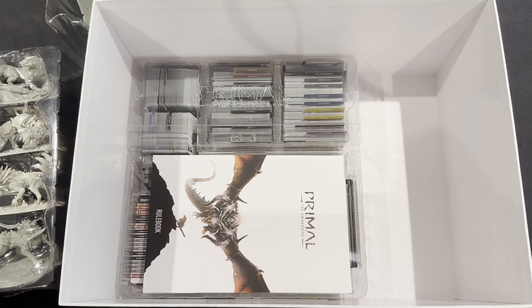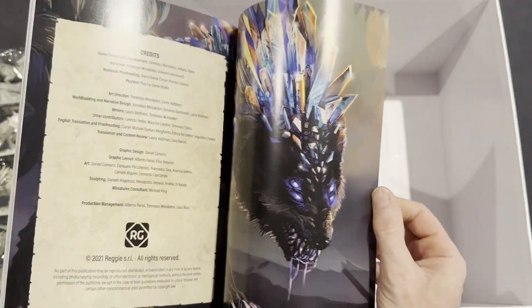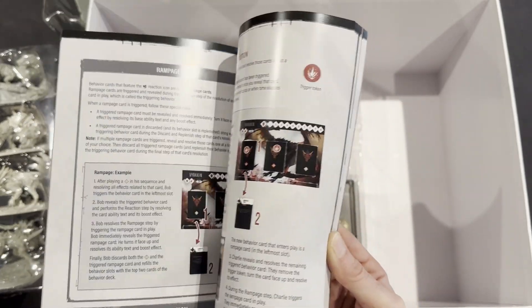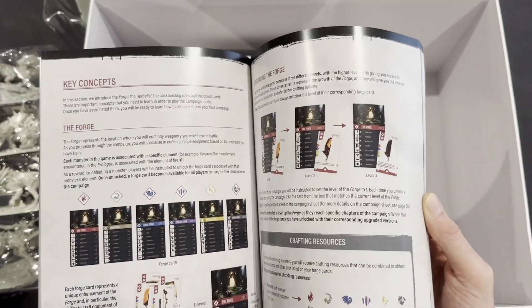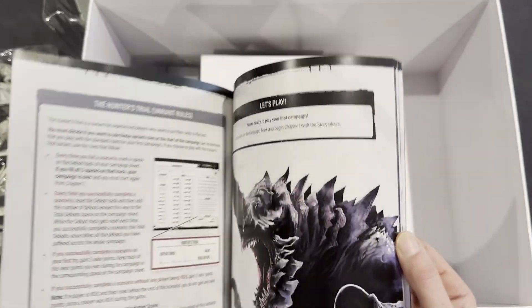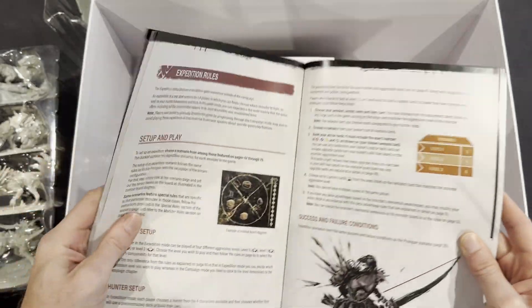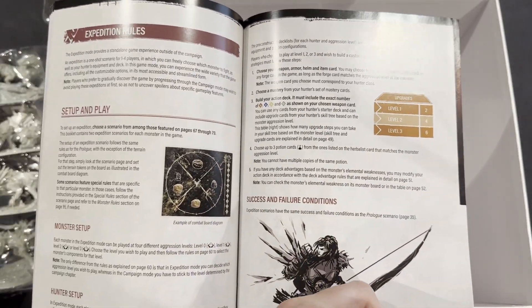Then you get a quite daunting rulebook — that's 120 pages — but don't worry too much. It actually takes you through how to play the prologue, going through all the different phases, which worked really well. When you finish the prologue it says 'end the prologue' and then explains the campaign — what you need to do and the concepts. Then one of the things I love about this game: the next section covers Expedition mode, which is basically a one-shot. You can choose which level you want to play at, so you don't have to start at level one.